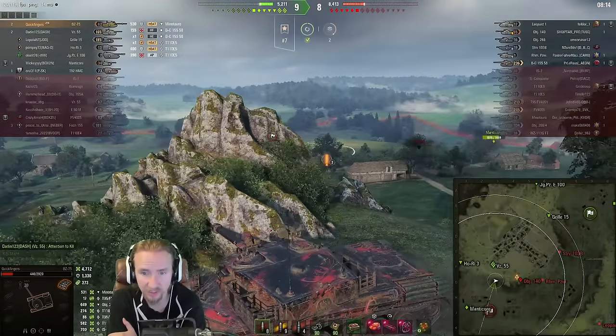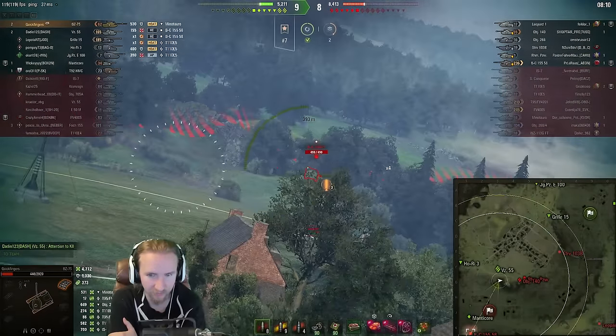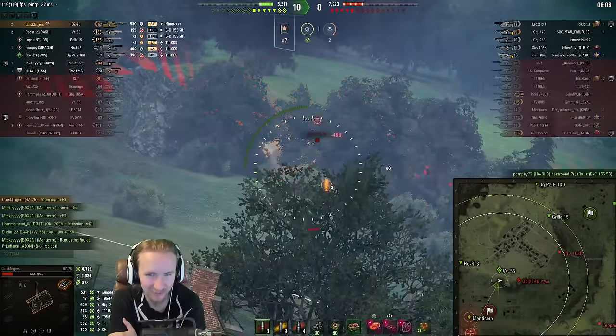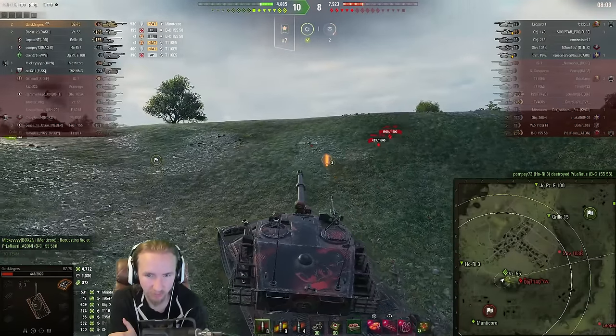I'm hoping we're going to get some spots here on the Batchat 155 or even the 155 58. As the Ho-Ri shuts them down, I'm thinking — do I boost up here to go after the 140? The problem with the boost is that you can't turn it off, so you have to only go forwards. You can't just stop the boost.